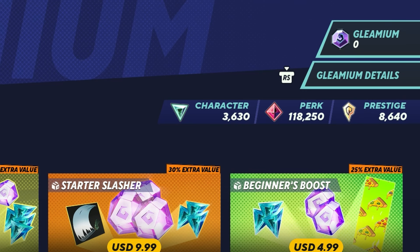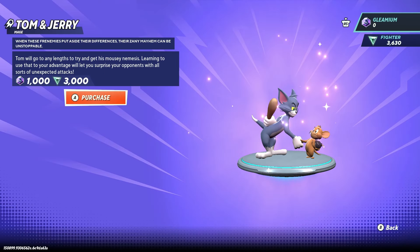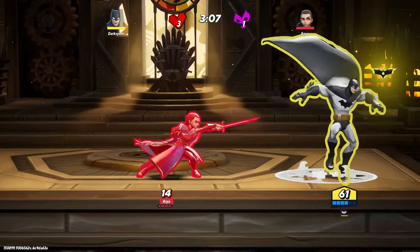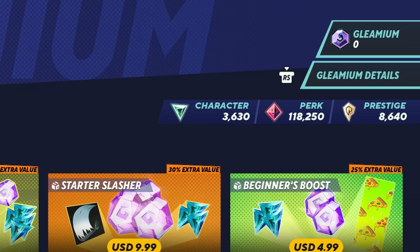For currency, Player First Games decided to completely get rid of gold and will compensate players who had gold in the beta with exclusive rewards or prestige points. There is now fighter pass currency, which is used to unlock characters and is earned through just playing the game and completing mission challenges. Then you have gleamium, earned through getting a character to max level 15 or through the battle pass — either the free or premium track. Lastly are prestige points, earned through unlocking high-tier skins and rewards, which can then be used to unlock even more exclusive cosmetics.